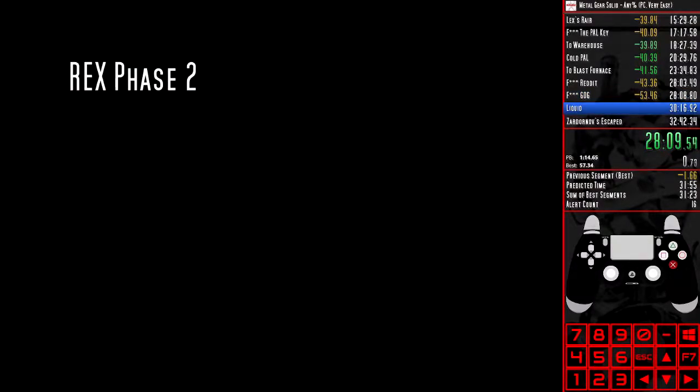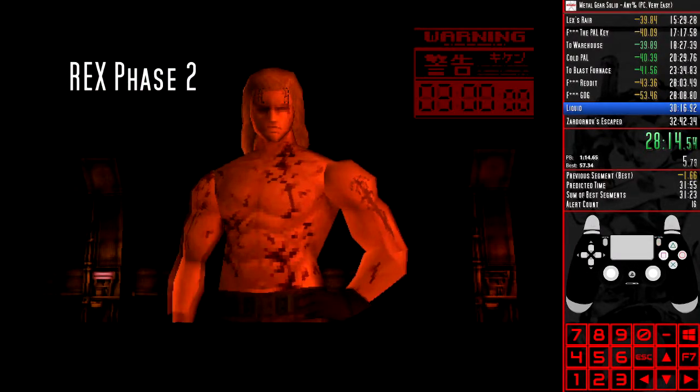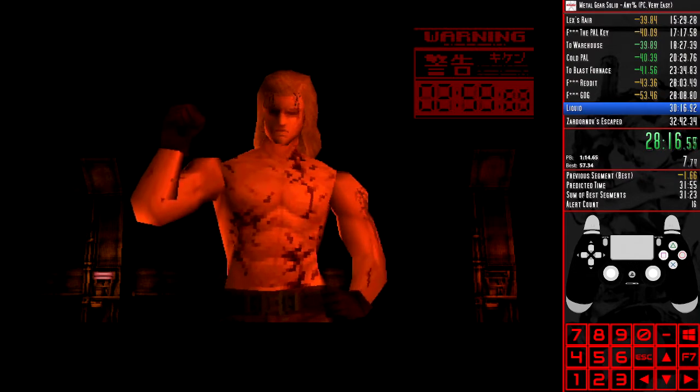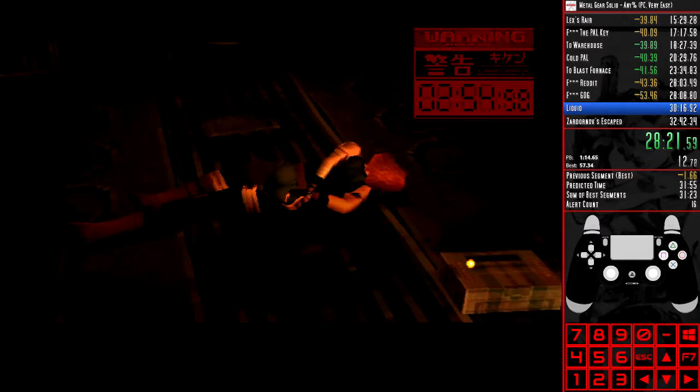During Phase 2 of Metal Gear Rex, and as we never fight Rex, we don't have to pick up the Stinger Launcher. Remember, these are only the uses in Any Percent. There are many more uses in All Bosses, but that's for another video.